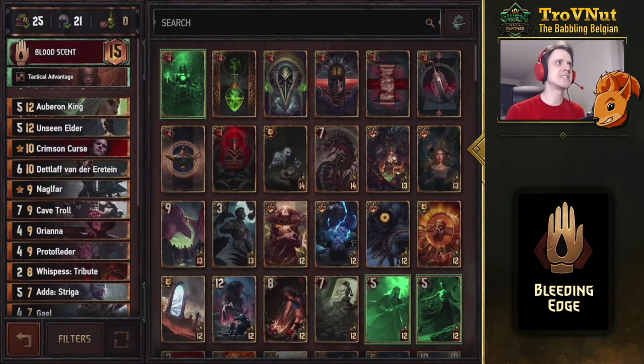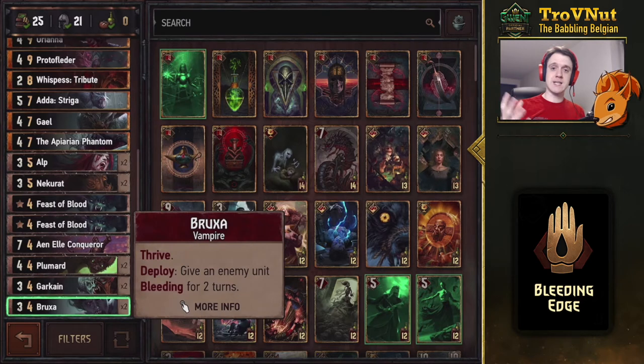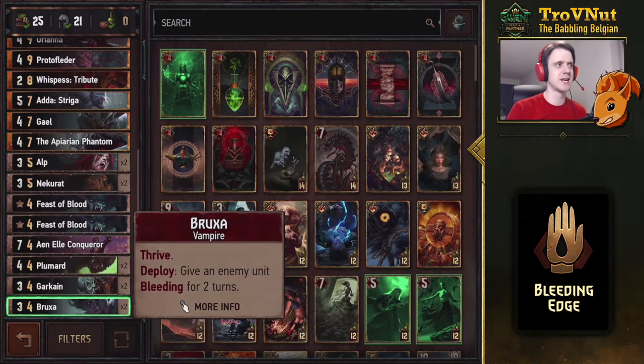The Bleeding Edge deck is a pure-blooded vampire deck with a lot of bleeding abilities and of course a lot of vampires. As you can see in the card list, it's filled to the brim with those fancy vampires. Let's go through the cards one by one as we always do. If you know what these cards do, don't bother with the deck overview — you can head straight into the example match. The deck list is available on the Plague Wendt website and you can also check out the new meta snapshot — the Team Elder Blood link — in the description.